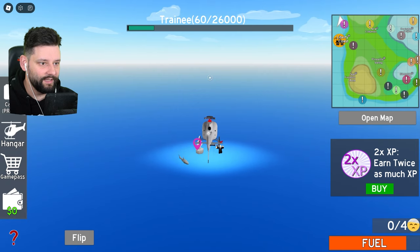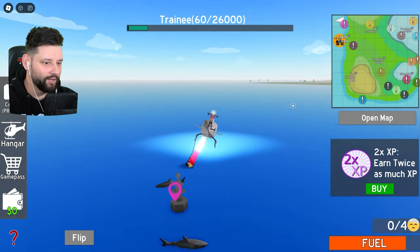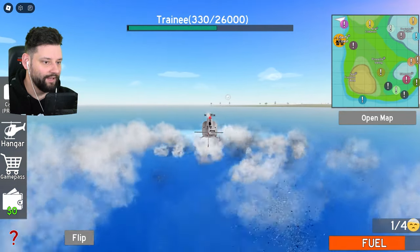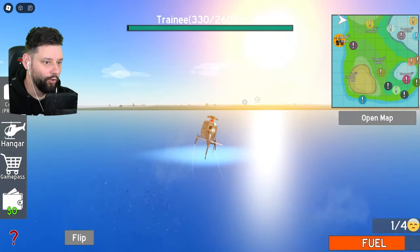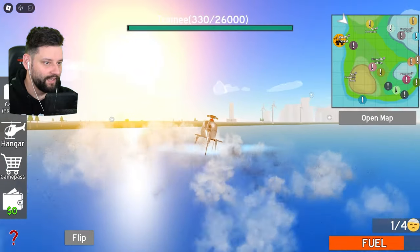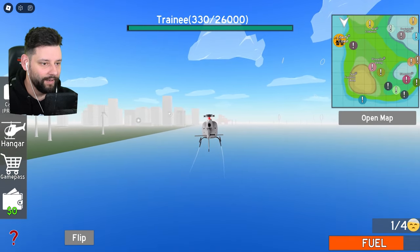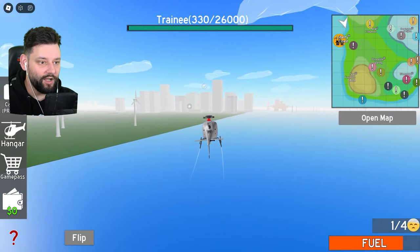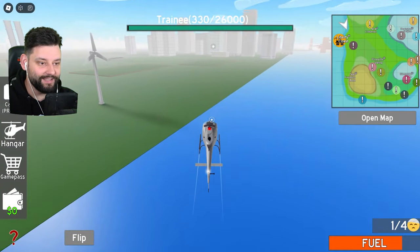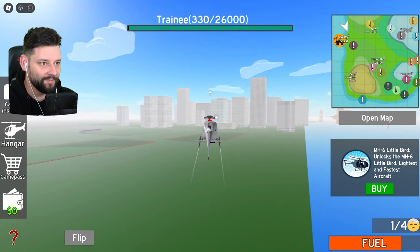I'm trying to ease this up right now - can I grab them? Yes, I've got them! Oh my goodness, boys, they're hanging on a stretcher. They've now boarded the helicopter and I've got to get some serious altitude again because I almost went into the ocean. First person mode - oh my goodness, get some altitude right now! Holy moly, we've managed to get them on the helicopter and I've got to take them to the hospital. They were on the stretcher and we pulled them up into the helicopter - that was pretty cool!